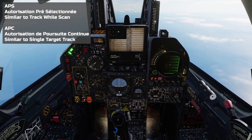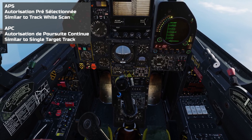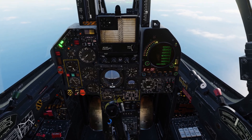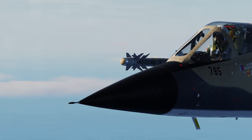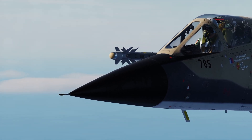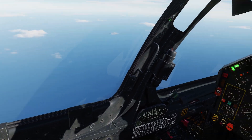APS, or Autorisation Pre-Selectionné, is similar to designating or pre-selecting a target in modes such as Track While Scan or Range While Search found in other aircraft. This mode allows the pilot to monitor one target and gain further information on it, whilst the radar continues to monitor the sky by dedicating some of its power to the usual, but more restricted, radar sweep.